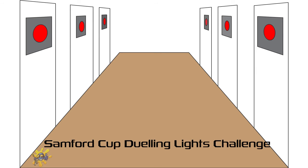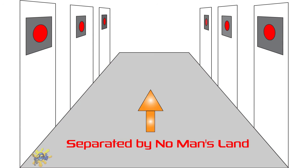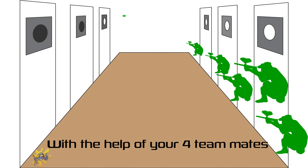Welcome to the Sanford Cup duelling lights challenge. There are three flashing lights on the village buildings, separated by no man's land. The objective is to shoot out the three flashing lights on the opposite side as fast as possible, with the help of your four teammates.